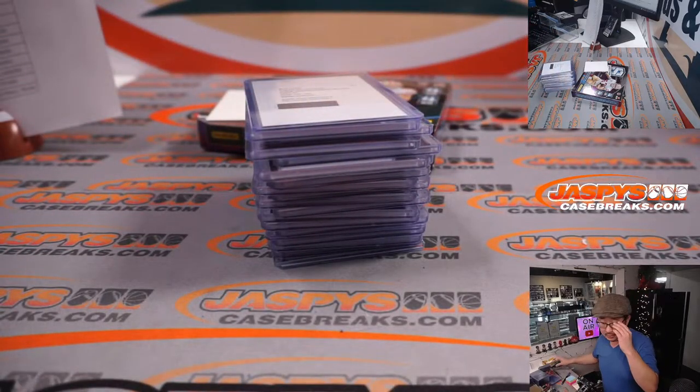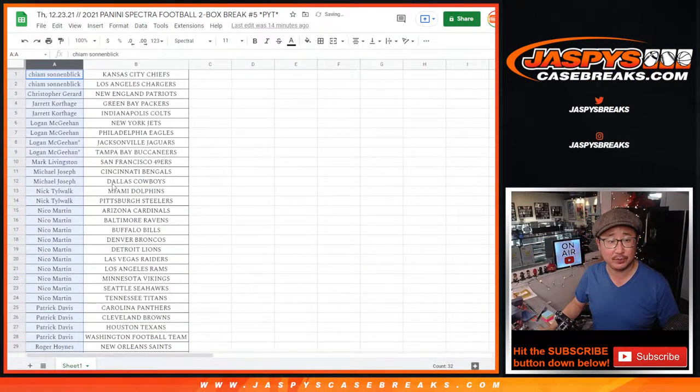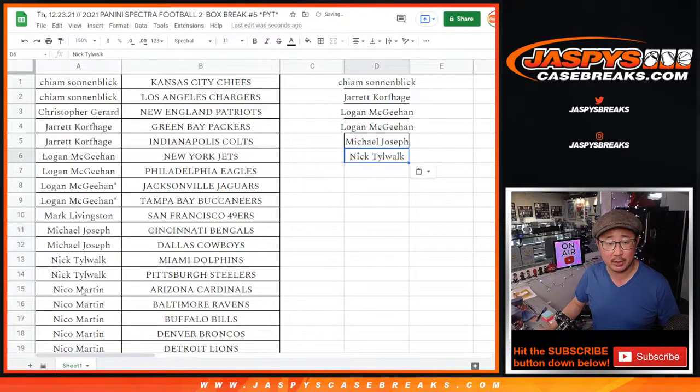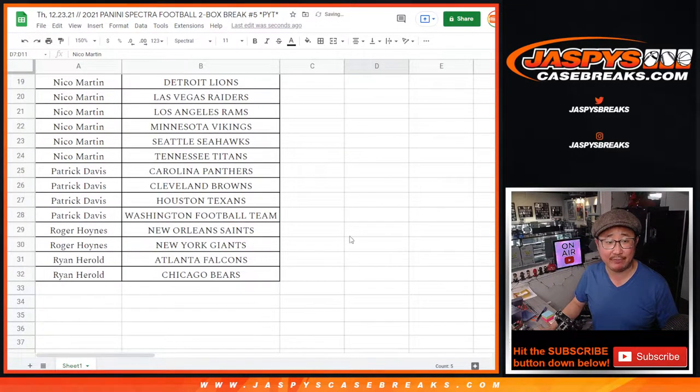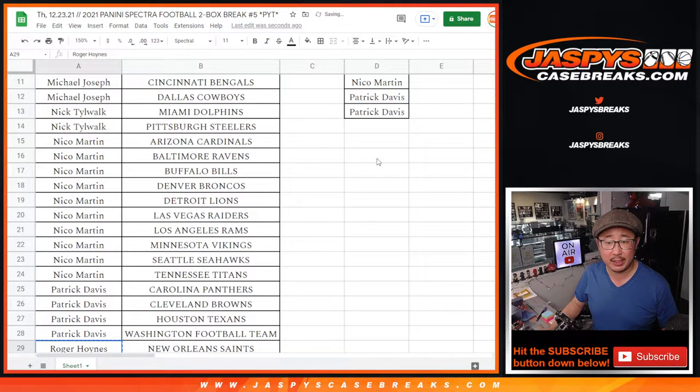If you bought at least two teams, ladies and gentlemen, and followed the instructions, you've got a shot at the break credit. Let's flip back to the list and alphabetize by first names. Kaim bought two teams — that's one entry. Jarrett, two teams, one entry. Logan with four teams, two entries. Mike with two teams, an entry. Nick with two teams, an entry. Nico with ten teams — that's five entries. So basically buy an even number of teams and half of those become entries. Patrick Davis, four teams, two entries. Roger, two teams, an entry. And Ryan, two teams, an entry.